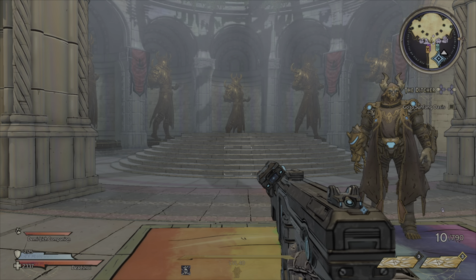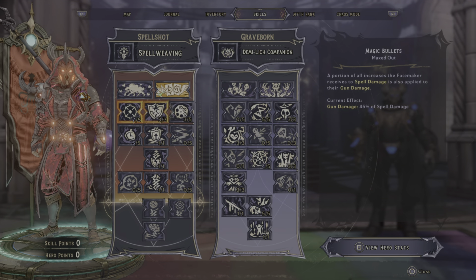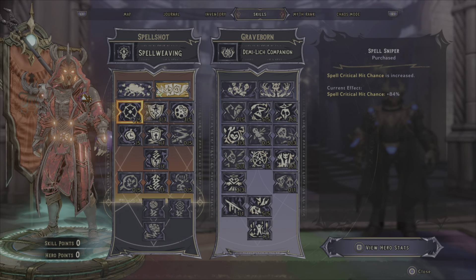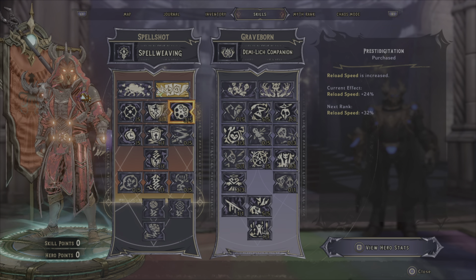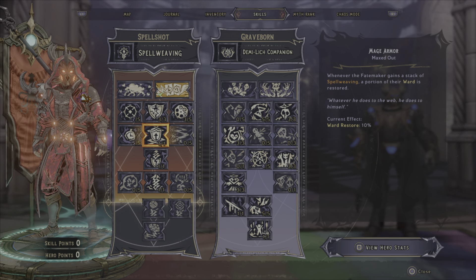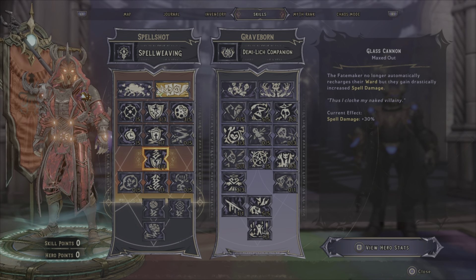Hey guys, JMuscleMan here and welcome to another Tiny Tina's Wonderlands video. This video will be going over the skill points and hero points you're going to use for the Deadshot build. That includes whether you're using lightning or ice spells, even fire. At the moment I use lightning and ice. These are the skills I like to distribute in both skill trees — the Spellshot tree and the Graveborn tree. Graveborn is our secondary and that makes our Deadshot build.